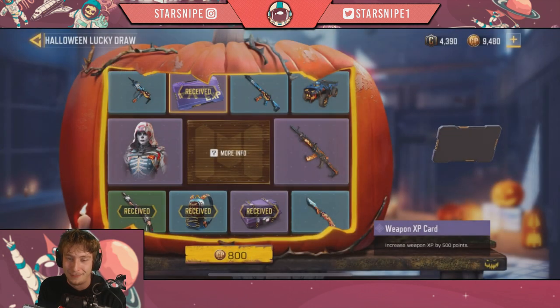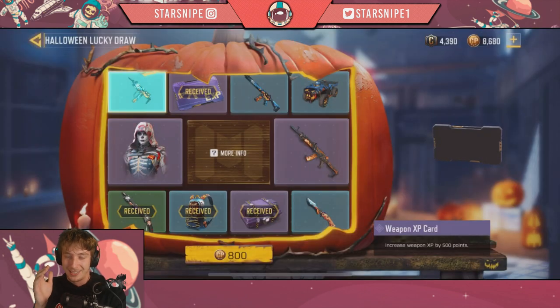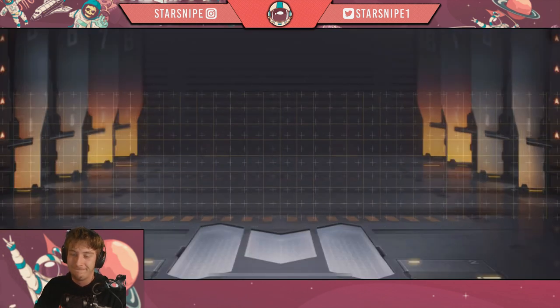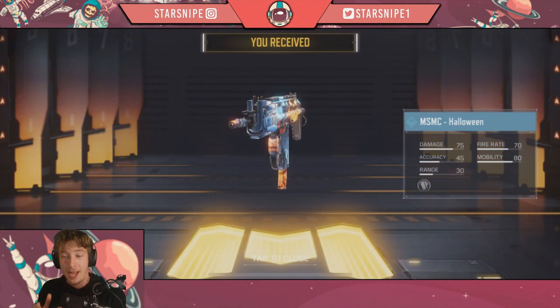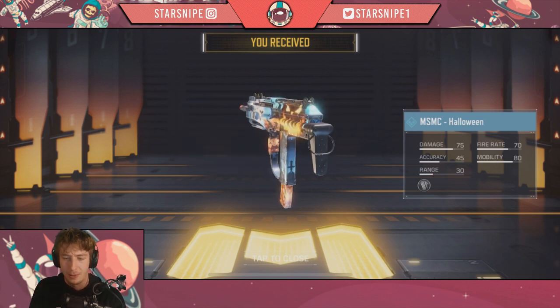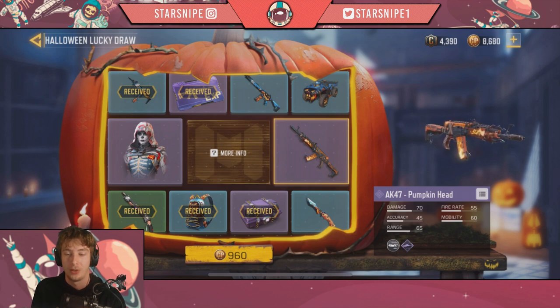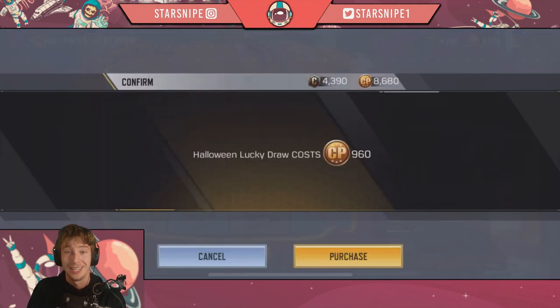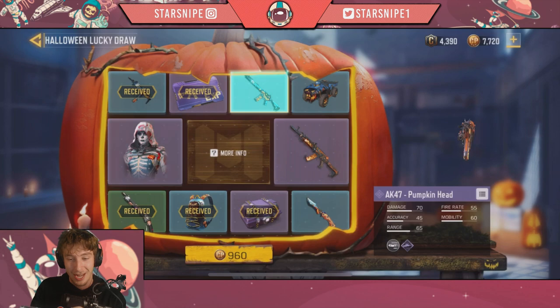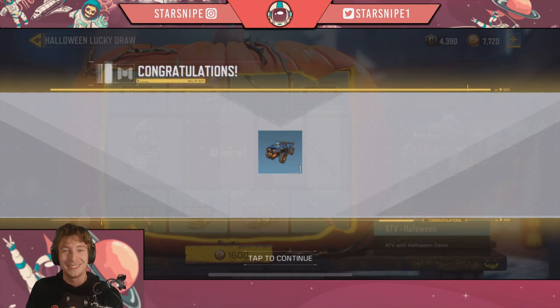My wallet is gonna start bleeding soon. I had 10,000 COD Points — hopefully that's gonna be enough to get every single one of these. We only have blues and purples left at this point. We got a pretty cool MSMC skin. We're gonna be showing off some of these after this unboxing, popping into some matches and trying to show off the new skins. Ideally though, I want to show off the Outrider and the pumpkin head. 960 COD Points now and we still have five more tiles to go. It's gonna keep getting expensive, and luck is definitely not on our side. We got a Halloween ATV — cool ATV, but it's not what I'm looking for.